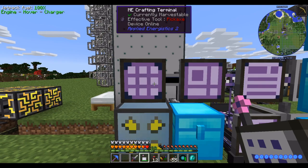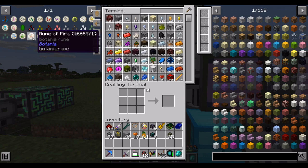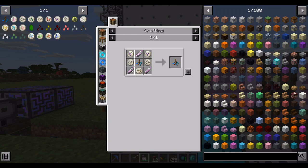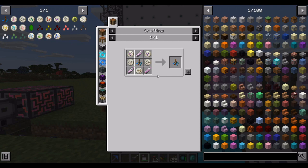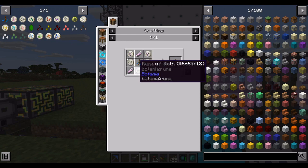Hello everyone, this is Jimmy, and welcome to episode 16 of Celestial Journey. The name of the game today is Batania Runes. Our goal, ultimately, is to make the Ritual Diviner of Dusk so that we can do the blood magic ritual that automatically generates life essence, and this takes a handful of various Tier 3 Batania Runes.